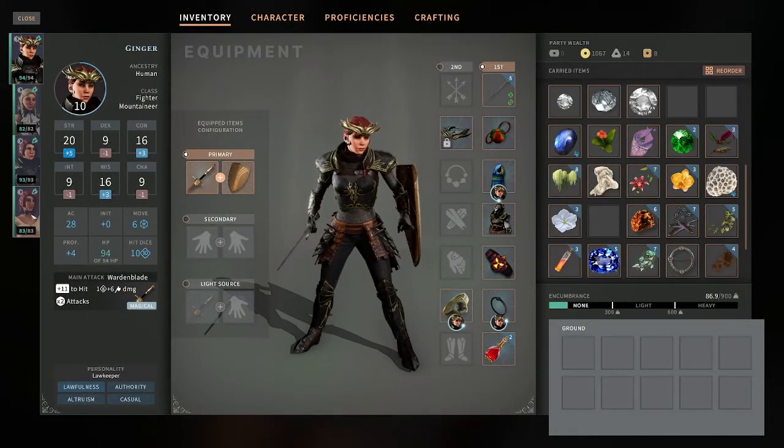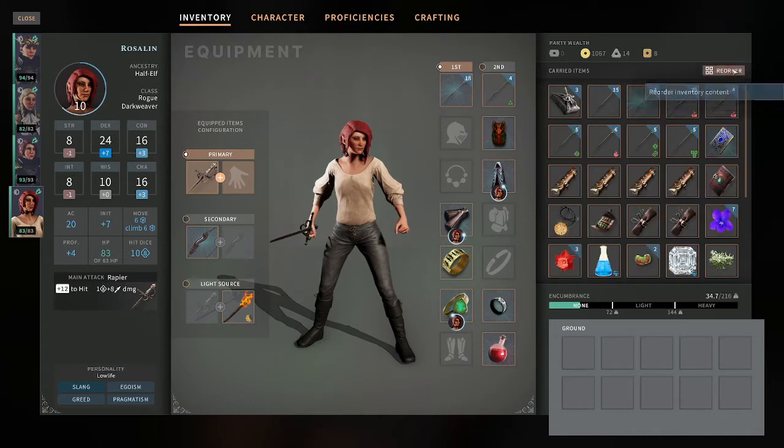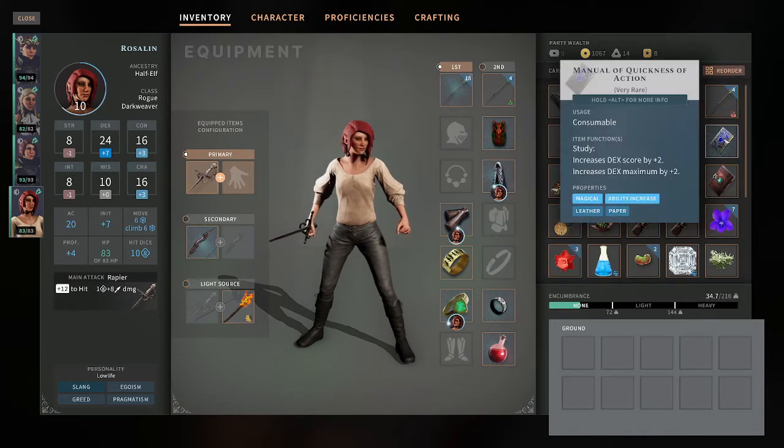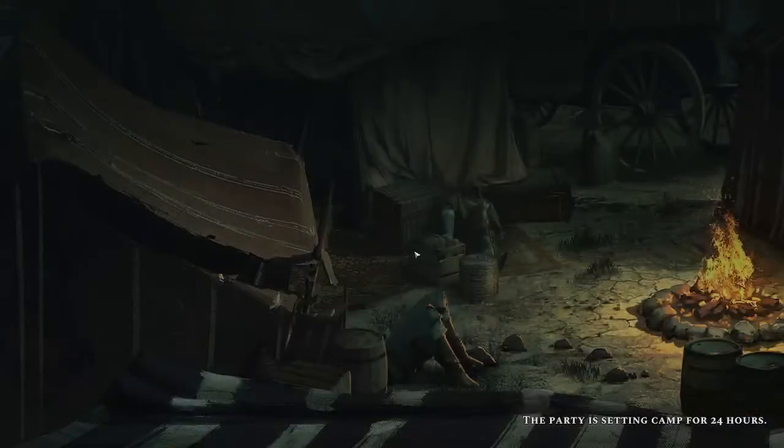Once you get the item — which we've already purchased here on Roslyn — we'll go ahead and reorder the item so you can find it easily. Here it is: manual of quickness of action. It is going to require you to study it. It's going to take 24 game hours, so it's going to go by real fast. But that will give you a permanent plus 2, and you can do it more than once.